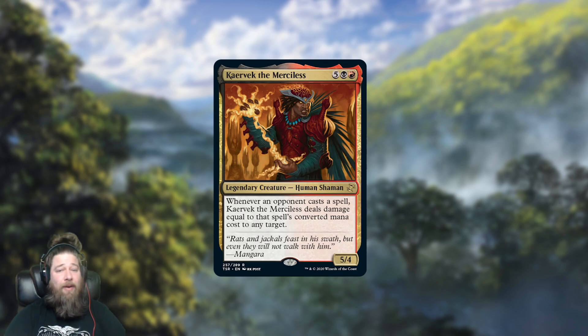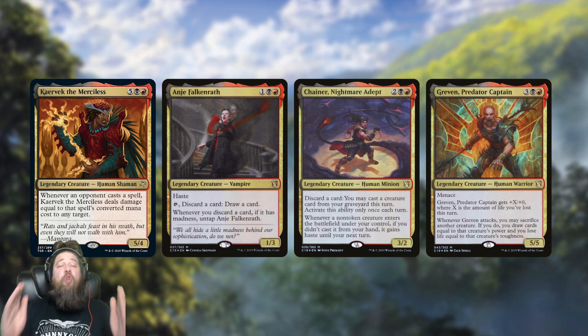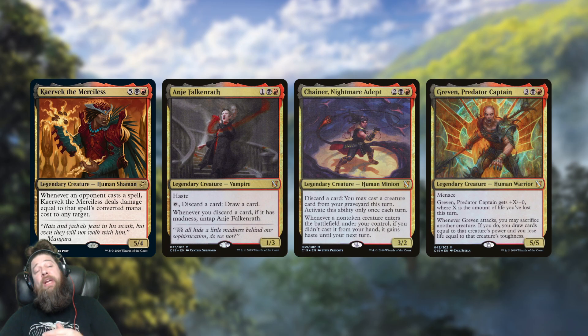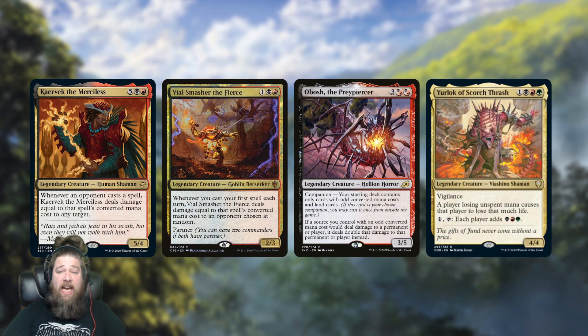The last cards from Time Spiral Remastered, starting with the old set — we got a few more good reprints in multicolor and colorless, starting with Kravik the Merciless. Kravik is a card that is actually kind of expensive, like a $10 rare currently, probably going to come down quite a bit. It's a weird card that in the old days of Commander was actually pretty popular when Commander first started, but in the years since we've gotten a lot of good Rakdos Commanders, and now Kravik ranks pretty far down on the list. However, it does see play in the 99 of damage-based decks — things like Vile Smasher — where you're getting extra damage out of Kravik.